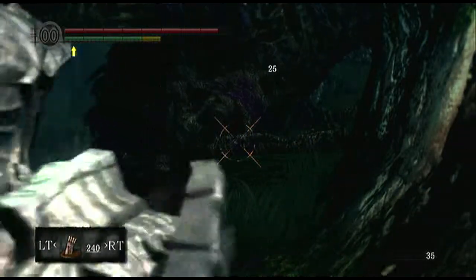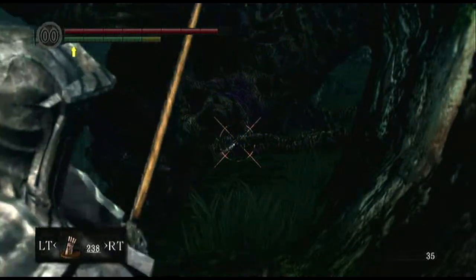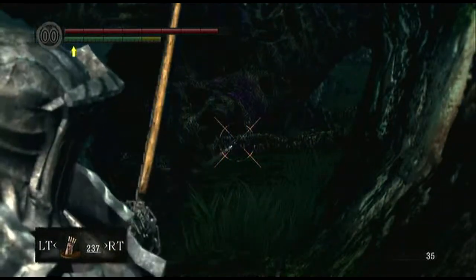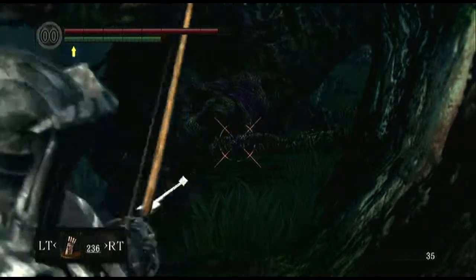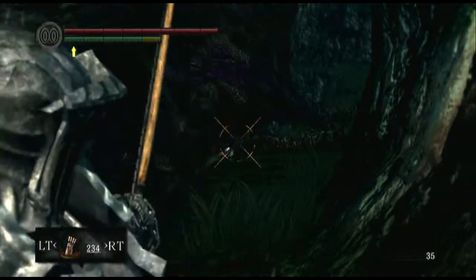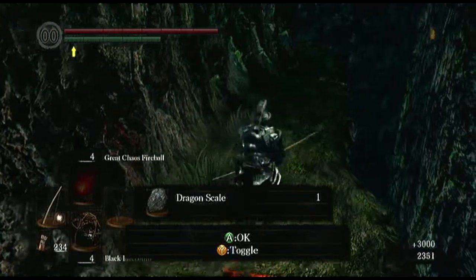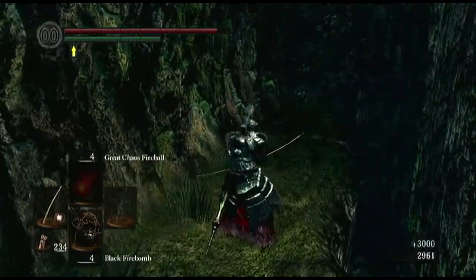So yeah, here we go — he's nearly done. And that's a way to take this dragon down and get rid of him, if you want the soul or want to make a path through here. You don't have to kill him — I don't think it's necessary. There he goes. You get a dragon soul from it, so.